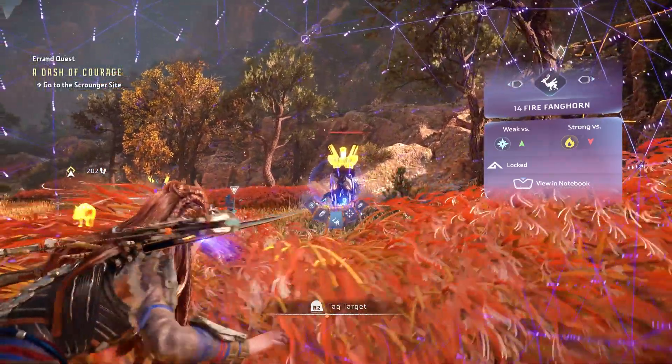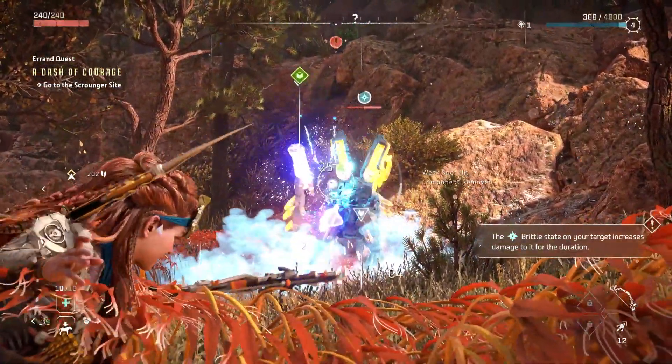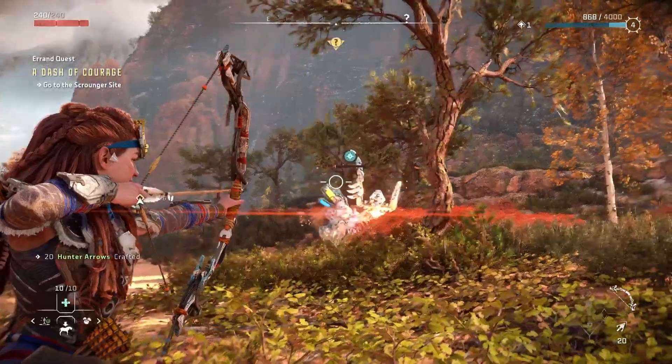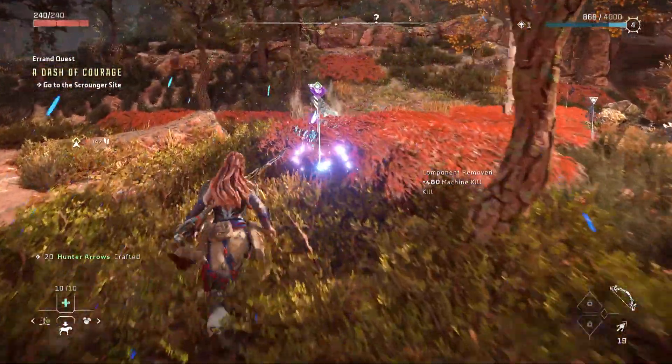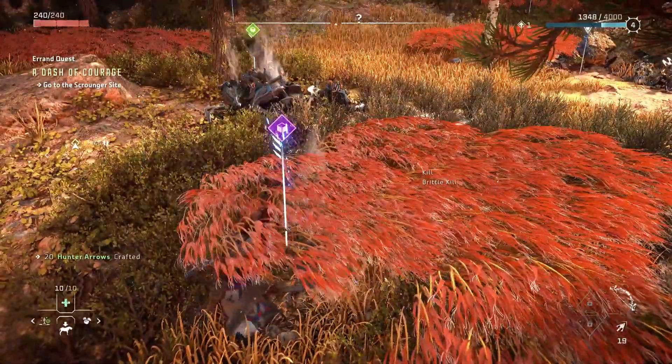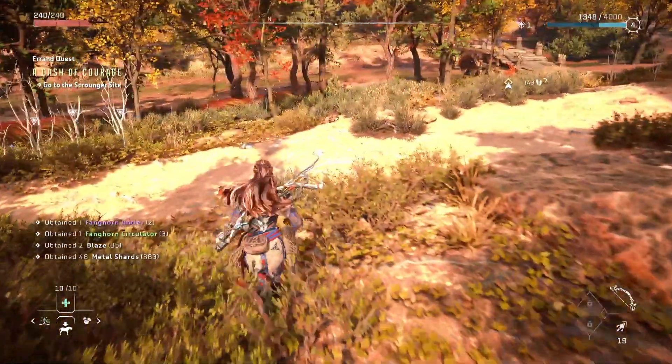If you need a specific resource from a machine, you can knock off that part of the machine to guarantee that machine part will drop. For example, if you need the lance horn antler, you should knock off the antlers on the lance horns to actually guarantee that part. If you just kill the creature, you'll get a chance to loot it off the corpse, but if you knock the part off, you're guaranteed to get it.